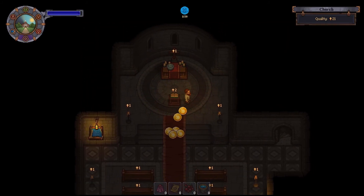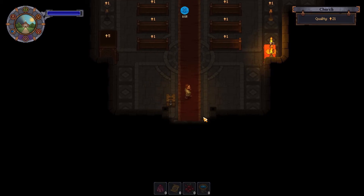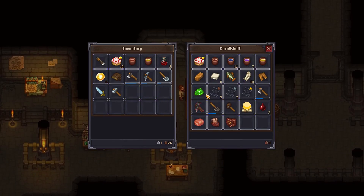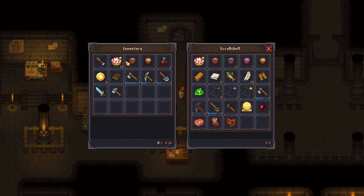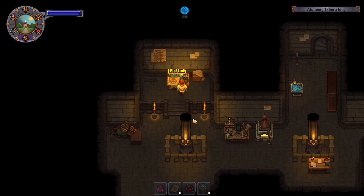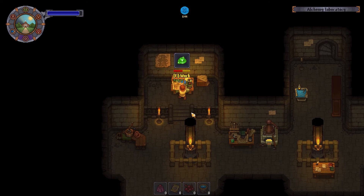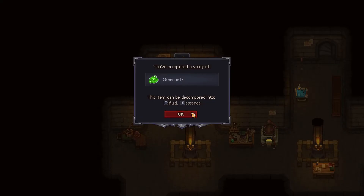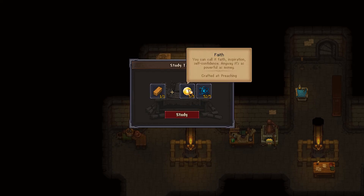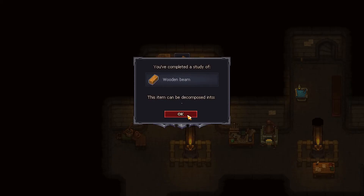And a decent amount. So let's go ahead and turn this guy in. Down we go. Let's go ahead and drop you back off, and also drop you guys off as well. And let's see what we can do for our research. We want to do this one. Hopefully we get a lot. Sweet. Fluid and essence. Let's see — oh yes. Study. Sweet.